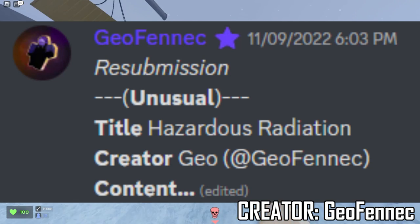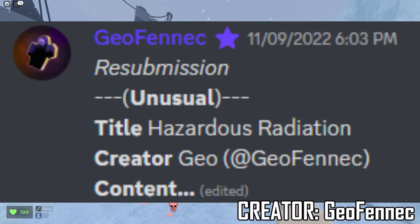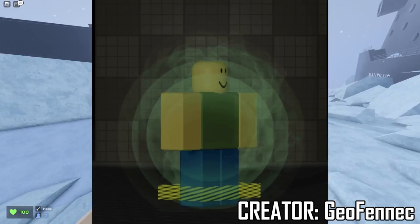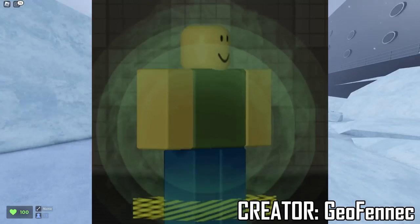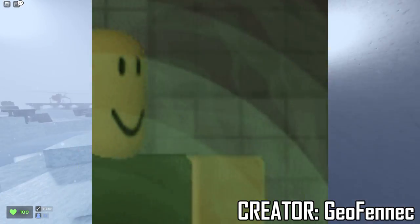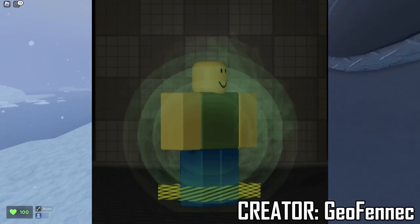The same guy has actually created multiple unusuals. This one is also by Geo Fennec — it's a resubmission — and the title is Hazardous Radiation. This is an all-body unusual. It reminds me of like a ghostly nature to it, because it has like a circle that looks like a radar ping of some sort. You can see like fog in the background of it. That's why it reminds me of some type of Flying Dutchman thing from SpongeBob. Overall really cool though.